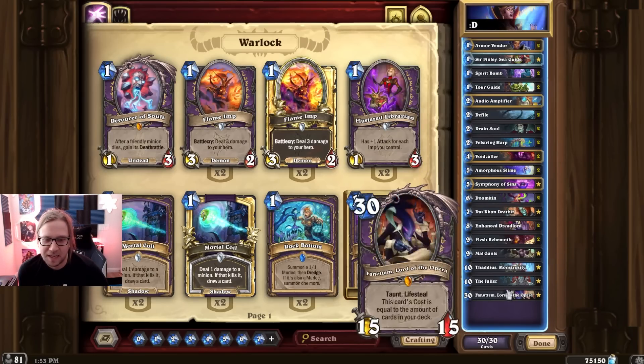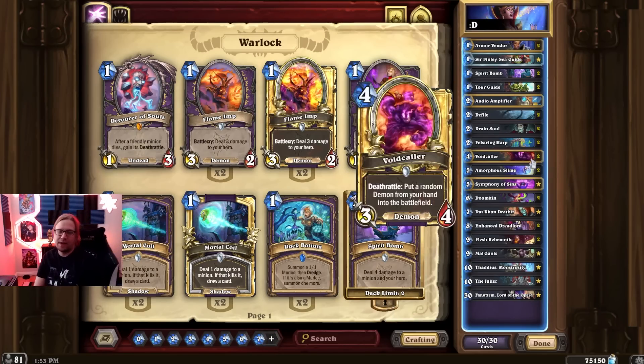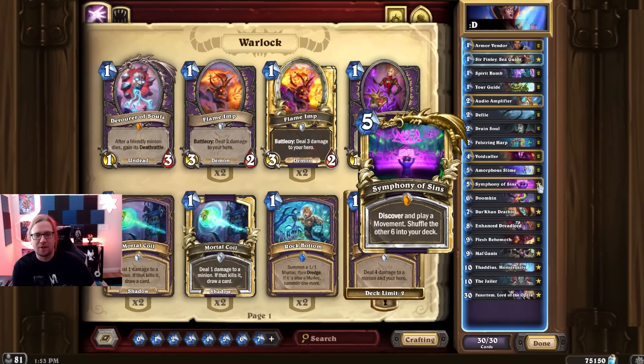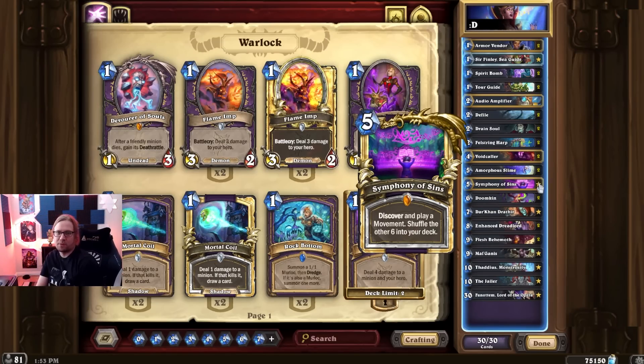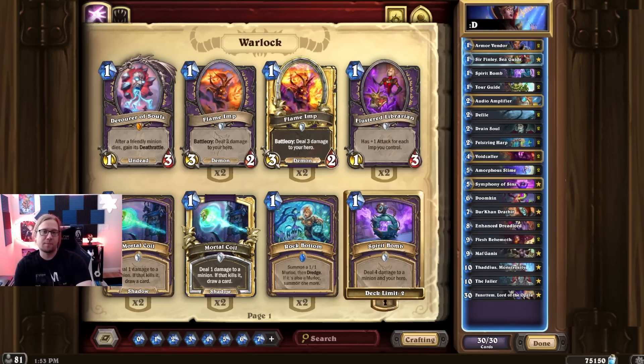Not too much more to say — this combo is really good and so fun when you get to do it. Fanottem of the Opera is a very spiky Warlock card. There was some chat discussion about whether Symphony of Sins is worth playing because it increases deck size, but from my experience it's been pretty good. You draw six and the six-damage AoE it can provide is big enough. It's especially nice with the Harp so you don't take six to your own face. I do think Symphony is still worth playing — it's just powerful enough.